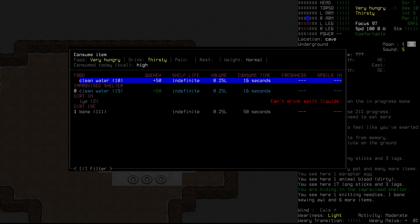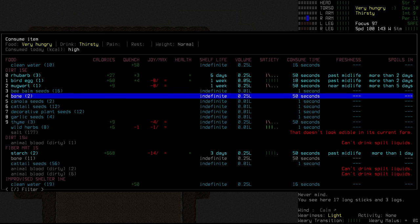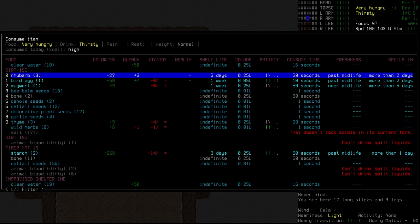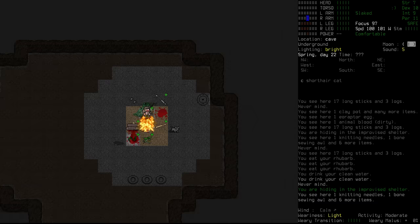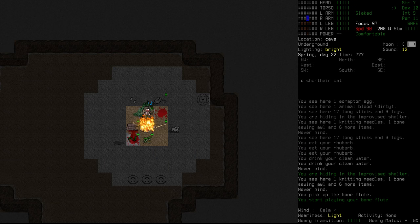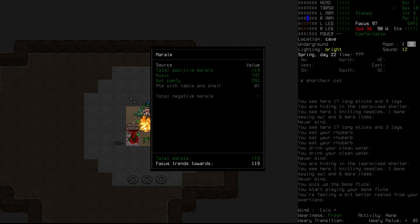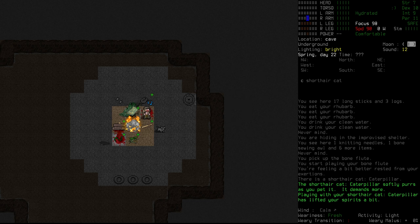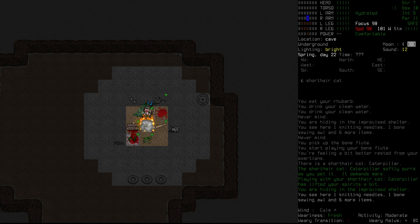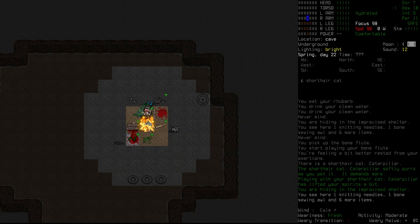We are very hungry, I definitely want to do something about that. High calorie intake today. We do have some rhubarb - we could munch on the rhubarb for now. Let's do it - eat that rhubarb, drink that water, and let's grab that flute of ours. If we just go activate to play, we are now playing our bone flute. Nice, and that should help with our mood - music at 75%. We're going to go over and just play with Caterpillar for a little bit here. That is going to help us with our mood even more, so we're feeling pretty good, and we can see that our focus is trending upwards right now, which is where we want it to be.